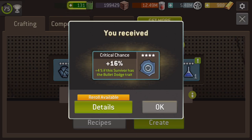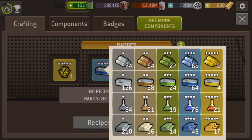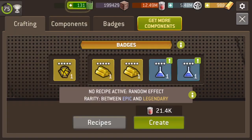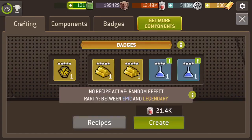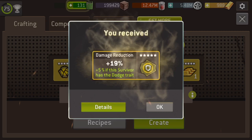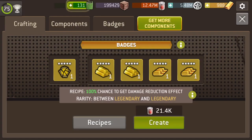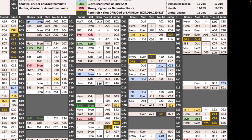We've now jumped to E-05, which is a damage reduction type badge or health badge. I did health last time so I'm going to do damage reduction this time. Damage reduction is metal, metal, cloth, cloth. We've got damage reduction with a dodge trait, so that's really nice — it's actually sort of in the middle of the range. Really happy with that. Now we're on E-05, let's get back to the list and have a look where we go from here.